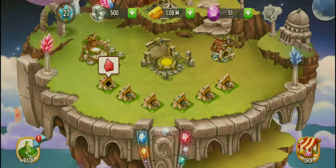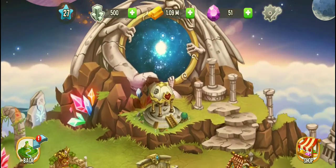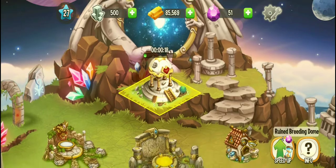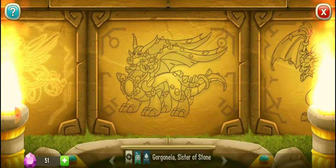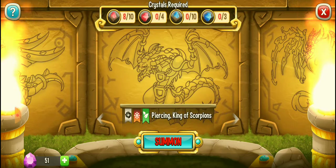It's amazing! So let's try. First we have to collect the rubies, then the summoning building. I think first we need to rebuild it — yes, just 20 seconds. So this is the summoning building. The first dragon is God Angel, protector of the heavens. The second is God Journey, sister of stone. The third one is Piercing King of Scorpions.